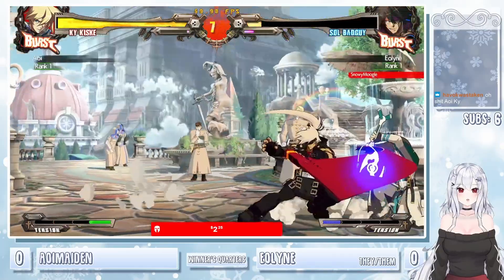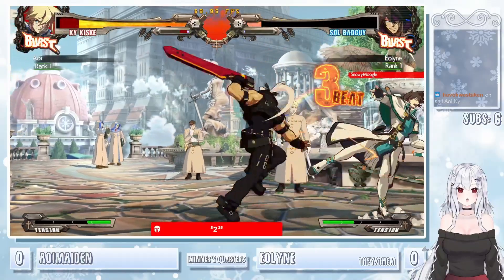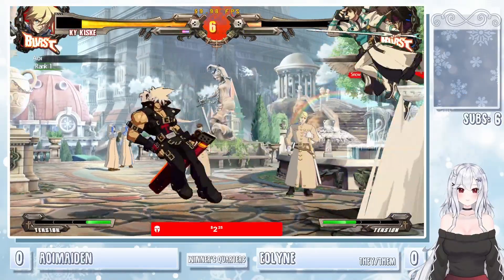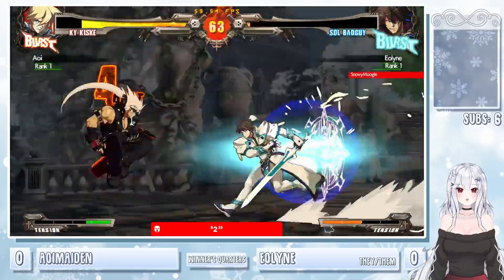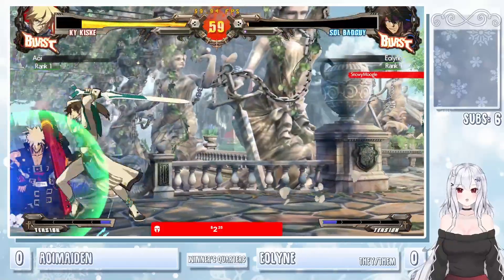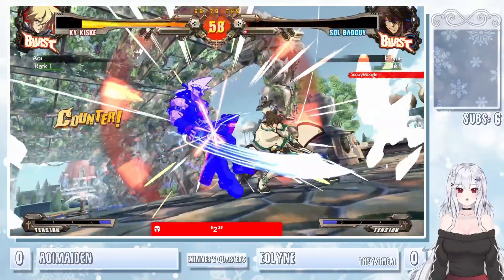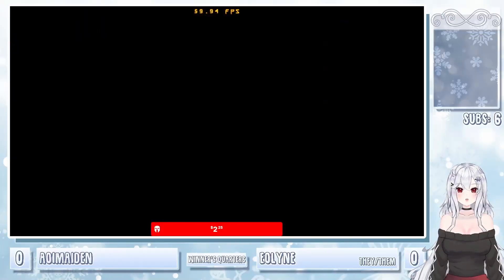Keeping all these plus frames — it can definitely be a little bit scary to know when you can actually escape the pressure. Excellent reaction from Aoi — the air dash beating out the YRC trying to cross up a little bit with the charged stun edge. Eelon not falling for it though. The 3H frame trap catching Eelon hitting some kind of button.